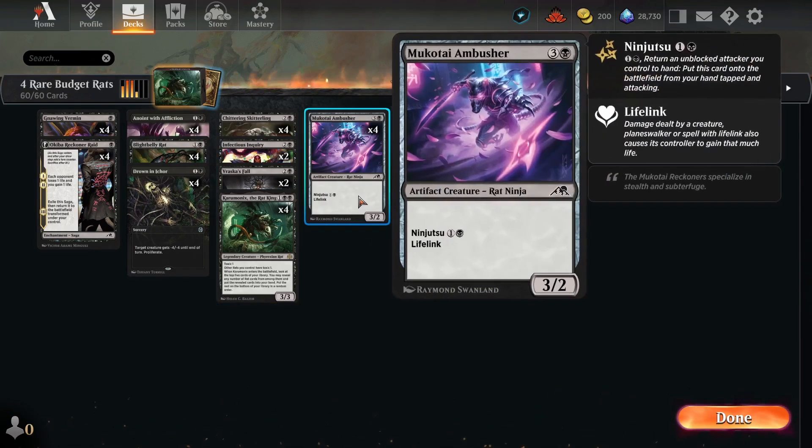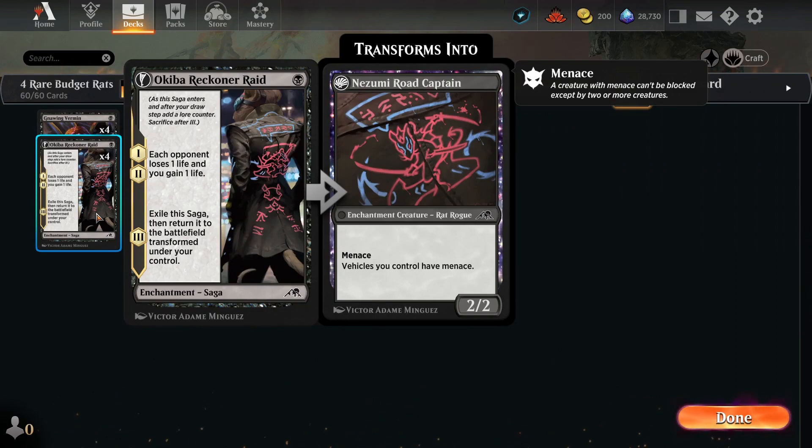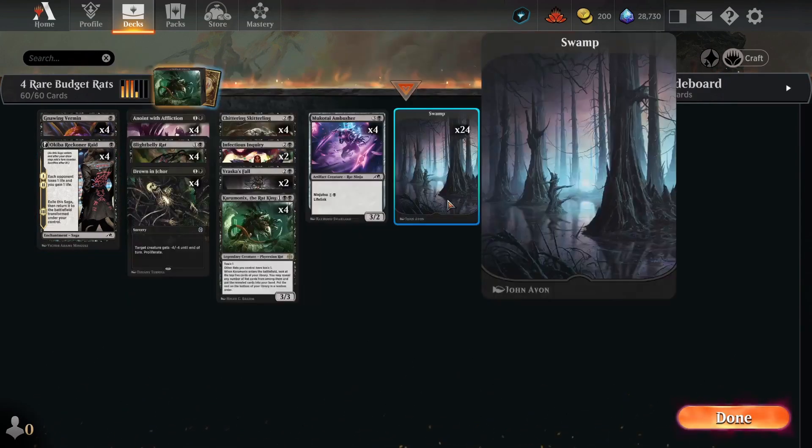Lastly, we have four copies of Mukotai Ambusher — four mana, 3/2 with Ninjutsu and Lifelink. One of our best targets for Ninjutsu is the Okiba Reckoner Raid, which has Menace, so this card gets in a lot. When we bounce it back to our hand, we can recast it and get all those Saga triggers again. We're just playing 24 basic Swamps as the mana base.